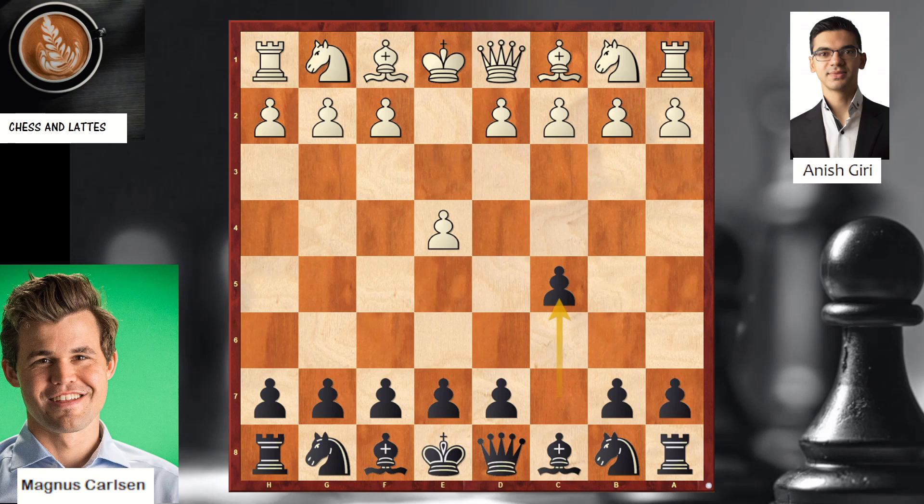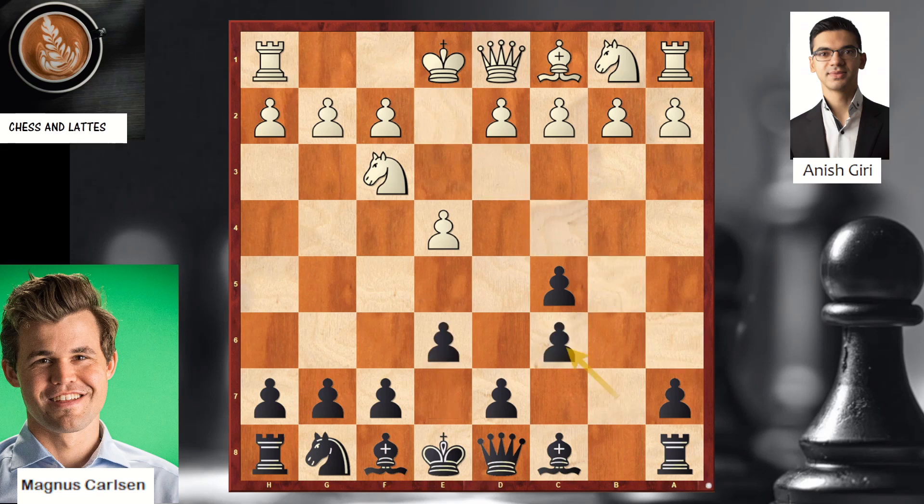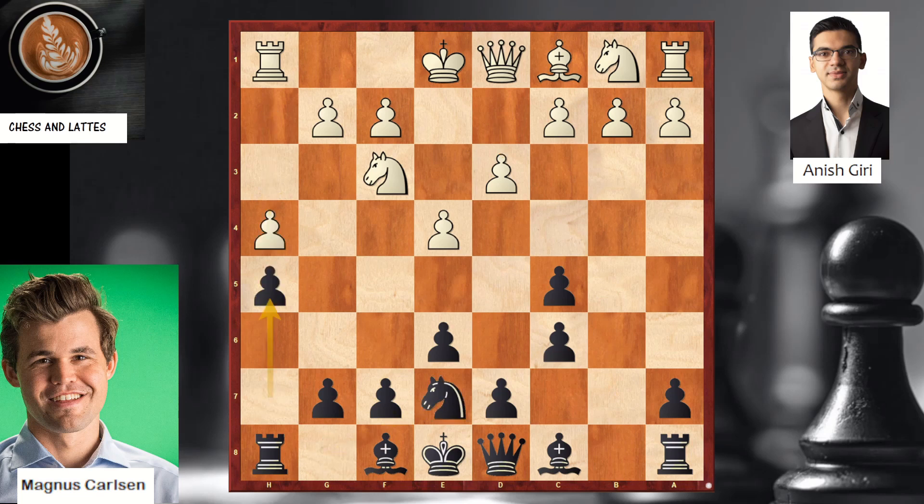In this game, Carlsen is black and plays the Sicilian against Anish Giri. Bb5, a standard line in the Sicilian, and the game goes on. E5, trying to grab the center, and right away d6 to contest the power of the center by white.